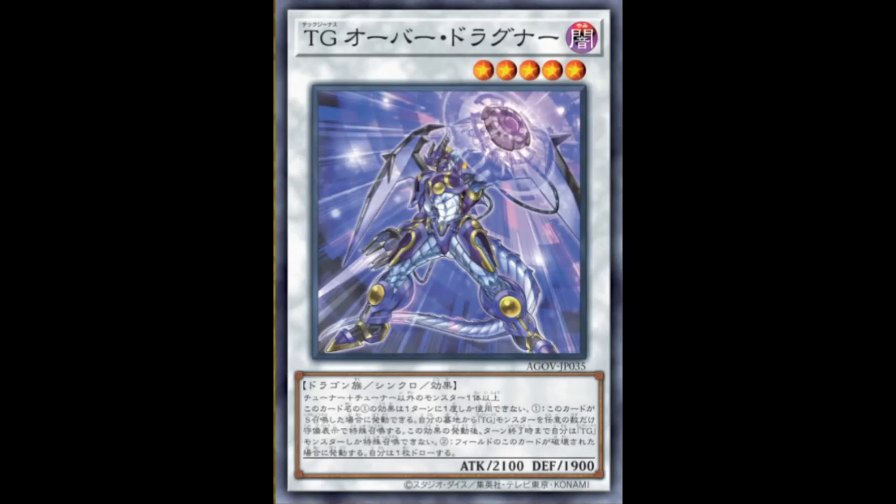Next, Tech Genius Over Draggner. It's a level 5 dark dragon synchro with 2100 attack, 1900 defense, generic summoning conditions. First effect — hard once per turn — when synchro summoned, you can special summon any number of Tech Genius monsters from your graveyard in defense, but you cannot special summon monsters for the rest of the turn except for Tech Genius. This is just really good by default, just for the fact that you can extend plays and basically make your plays because you're going for the Excel synchro monsters for this deck. Second effect: when this card on the field is destroyed, draw a card. You mainly run this for the first effect.